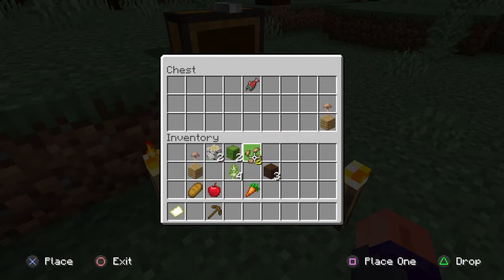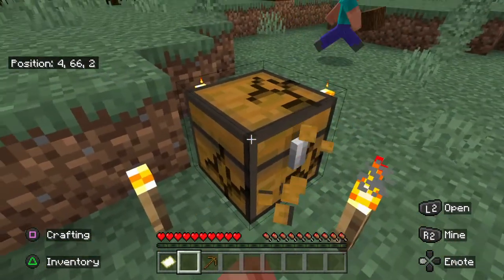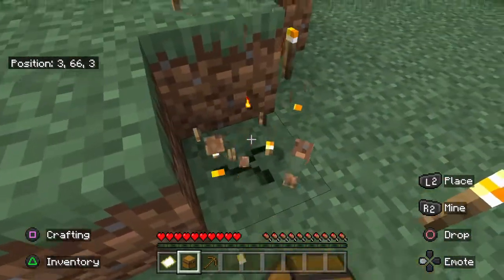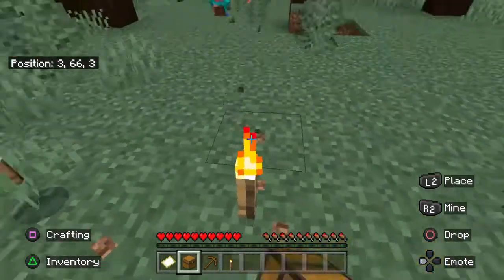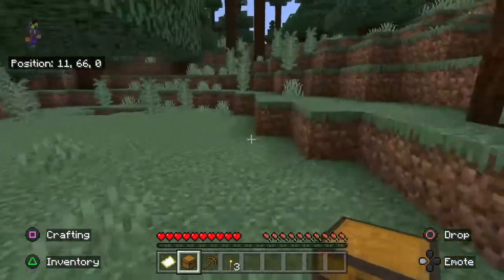Unless we want to make green dye and dye stuff green, but that's really the only other use for it. We can make cactus green and use that, but other than that, that's really the only good use for cactus that I remember.